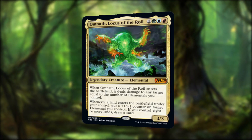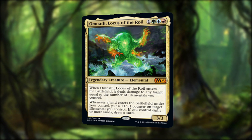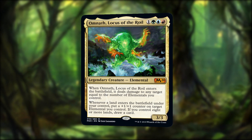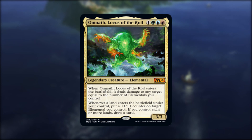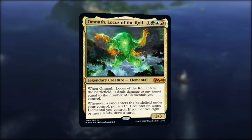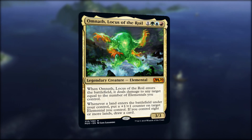Omnath Locus of the Roil is the third iteration of the elemental we've had, and this time he's added blue mana to the mix. For 4 mana we get a 3/3 who can smash something when it comes into play, which is handy, but it's the second ability that got me going. When a land comes into play we can put a plus one plus one counter on one of our elementals, including himself, and if we've got 8 lands we draw a card, replacing the land drop. So I'm focusing on elemental tribal with some plus one plus one counter shenanigans, and some interesting ways to get ETB triggers from lands.